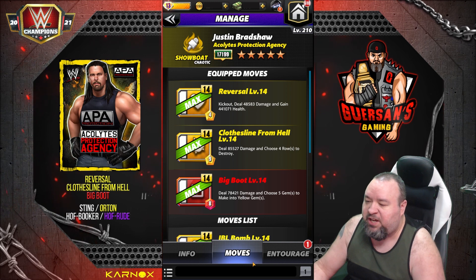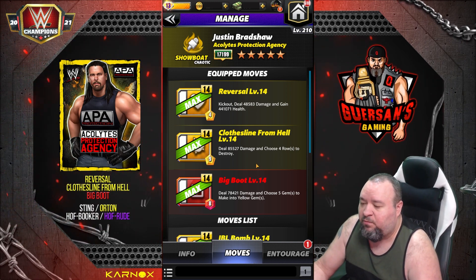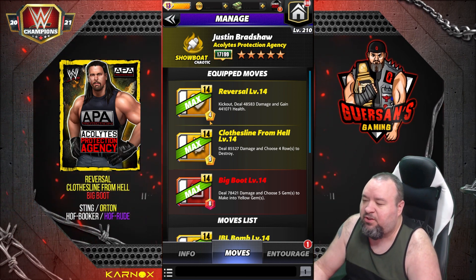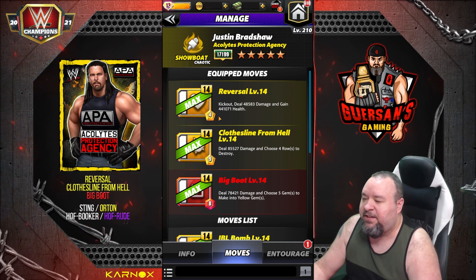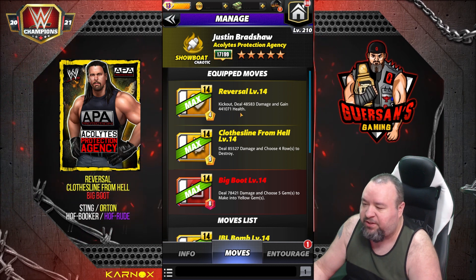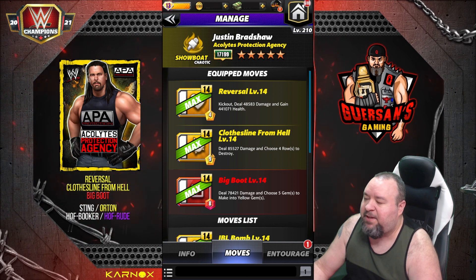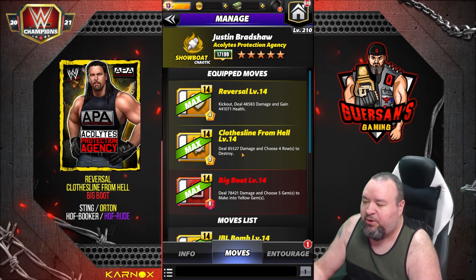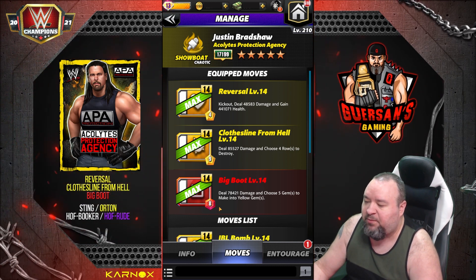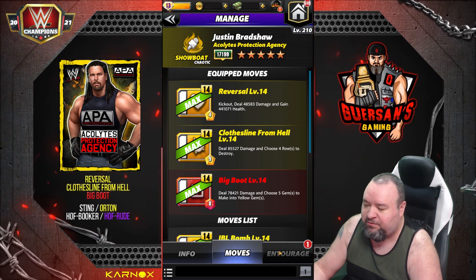The first moveset we're going to look at is the one I liked most in the previous preview: Reversal, an 8MP yellow move — Kick Out — deals 48.5k damage and gains 441,000 health. Clothesline from Hell, 9MP yellow move, deals 85.5k damage and chooses 4 rows to destroy. And Big Boot, 8MP red move, deals 78.4k damage and chooses 5 gems to make into yellow.